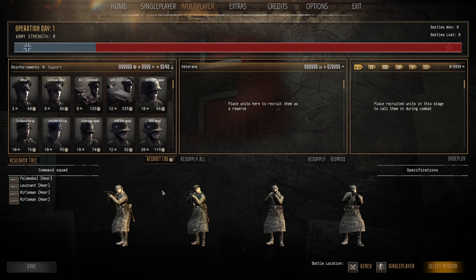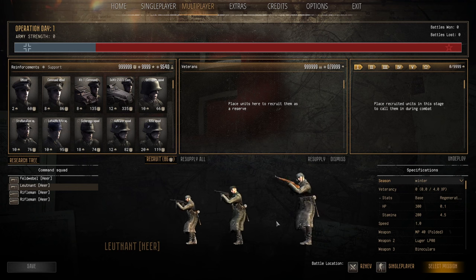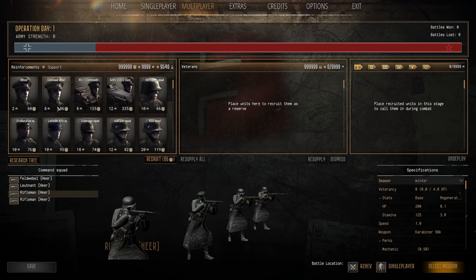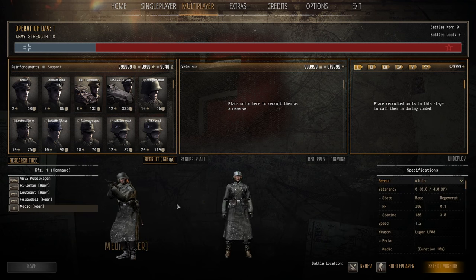The Command Squad in my opinion is not really worth it over the Officer. You basically get the Officer with a few extra infantrymen, but I don't think it's worth it for the eight population cap, especially early game. You're better off just going with the Officer. They're not bad but they're nothing elite, so I would skip over the Command Squad.